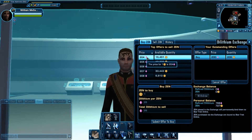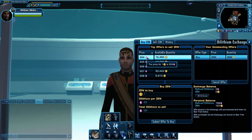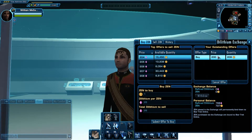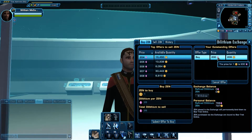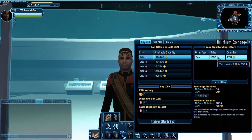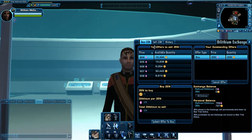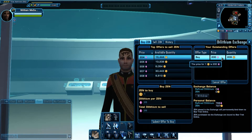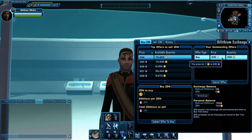As you can see, the lowest available bracket is 1 Zen equal to 204 Dilithium points. And as you see here, I have 200 Dilithium points up for offer for 209 Zen. What this essentially means is that I will not pay any more than 200 Dilithium for a Zen.